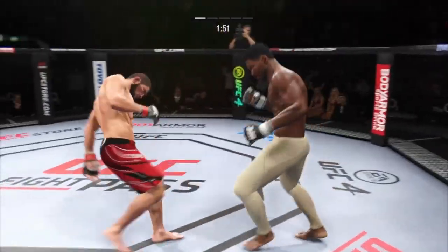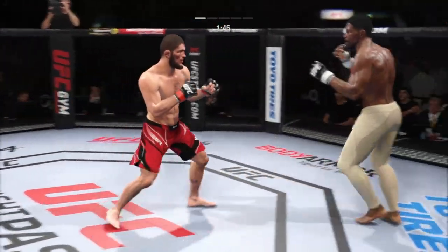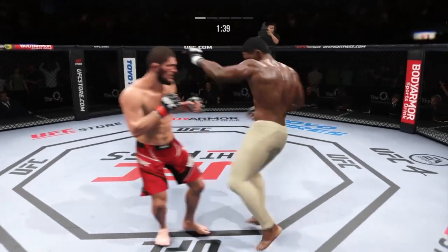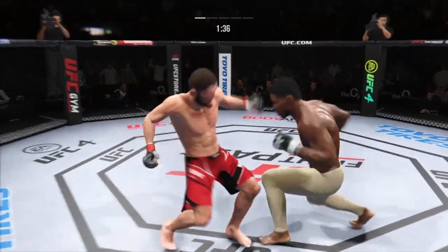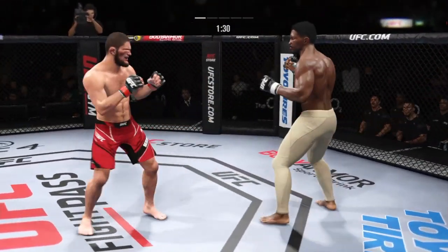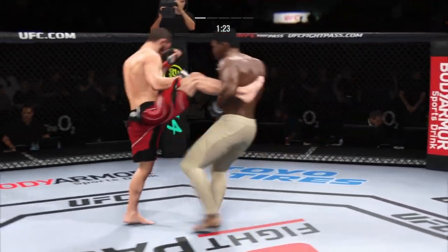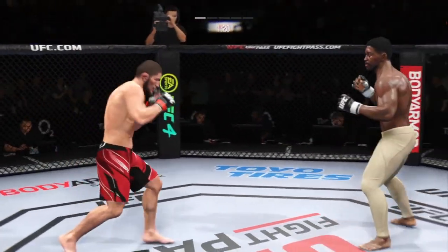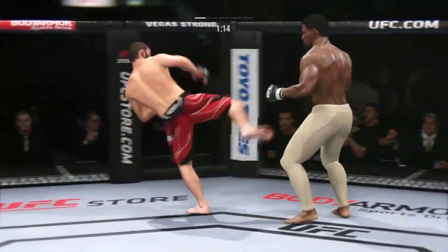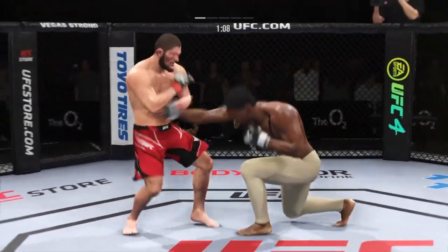Big punch lands over the top — how's he gonna follow this one? And that one certainly found the target. Beautiful kick. Good lead right by Romago Meadow. Big leg kick lands. Nice defense there — huge block. And they separate. We talked about his reach advantage off the top; made good use of it there with that punch.